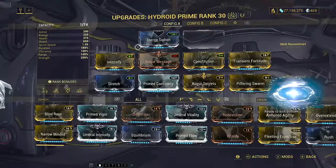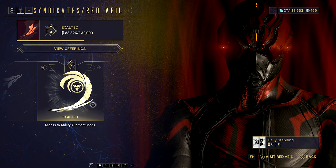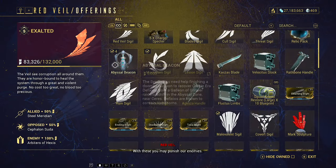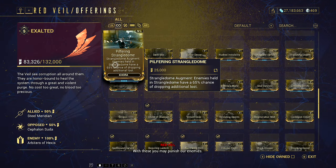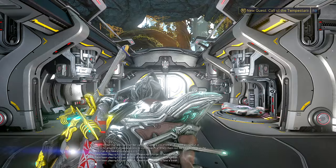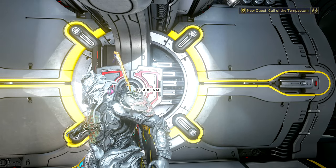To make this work, you will need to acquire Pilfering Swarm. This is a Syndicate mod, so if you can't get this from your Syndicate, you may have to go into Trade Chat and just offer to swap some mods of your standing for someone else's. Generally speaking, someone will do it. Every time I've asked in my Clan's Alliance chat, it's always gone pretty well, so just use whatever channels you have to your advantage.